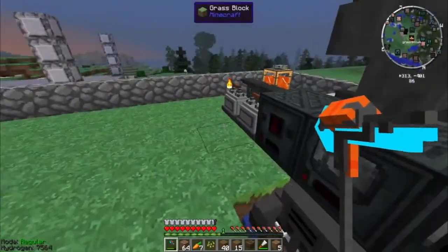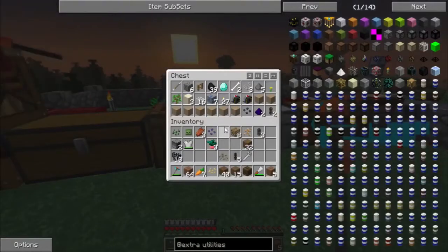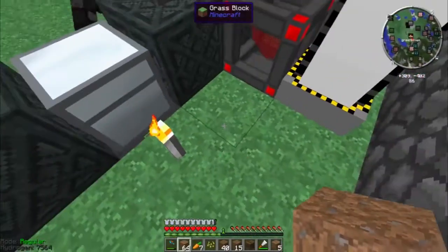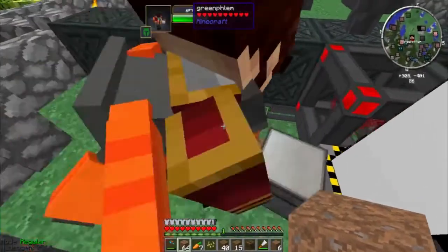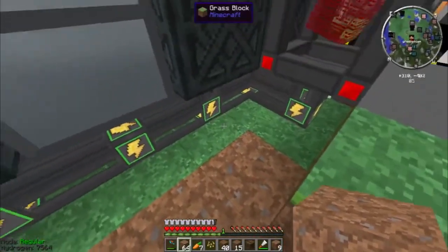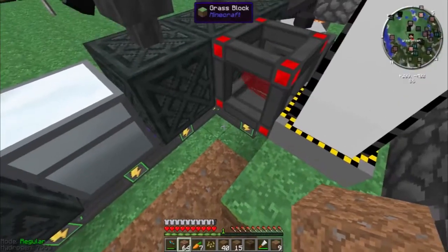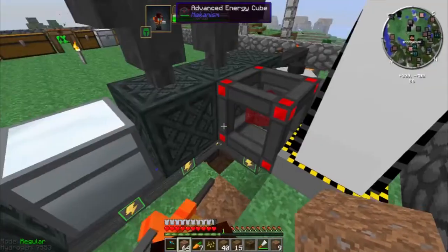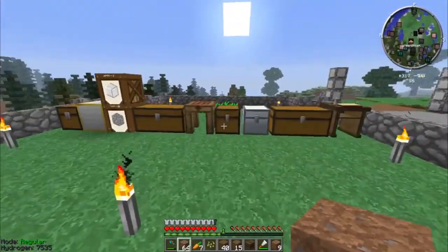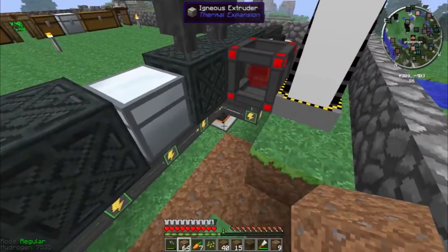I need to pump water out of one of these. Actually, we just need a bucket of water and a bucket of lava. For stone it needs a constant supply of water. Okay, that's easy enough. We'll put it over here maybe. I know our aqua accumulator is down here somewhere. It's on the other side. I'm looking for the exact spot it's at. I don't want to break the water. So we're going to have to put it right there. It's going to be hard to get to. The igneous extruder right there - we'll put a bucket of lava in it and it'll be good to go.